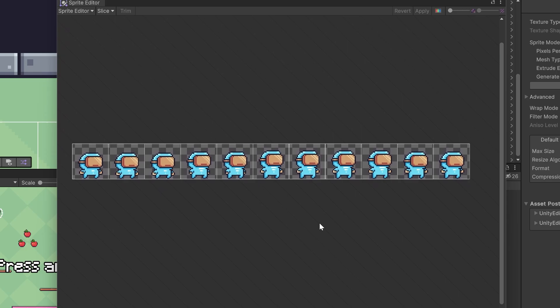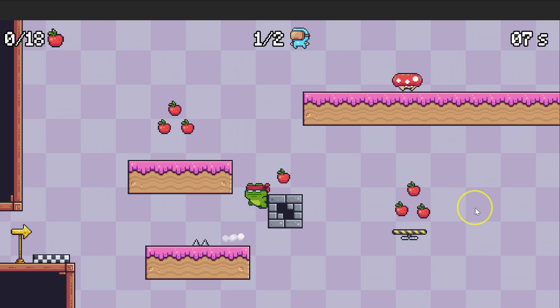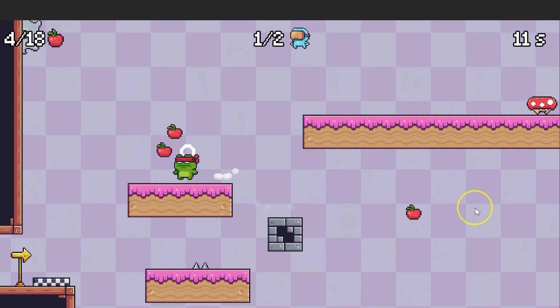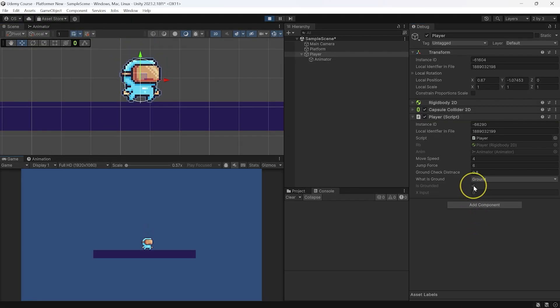First, we're going to do development of the character. I'll show you how to work with the animator and how to set up the character's movement. For platformer games, responsive controls are very important, and that's why it's going to be the first system we develop. You'll learn how to work with collisions, colliders, and velocity of the character.